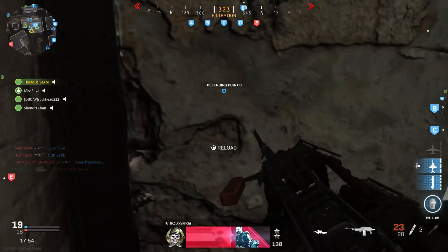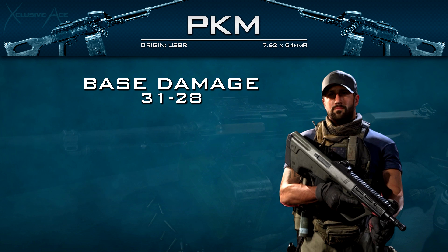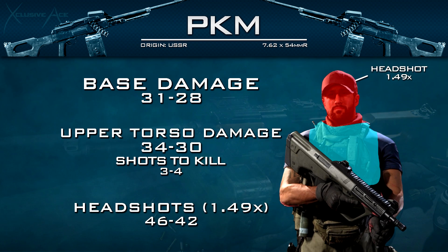Getting into damage, we've got a base damage profile of 31/28. However, the main damage profile we want to look at is our upper torso damage multiplier — keep in mind this doesn't apply to the stomach, this is upper torso only — and that damage is 34/30. So as long as you're hitting those upper torso multipliers, this is going to be a three to four shot kill. As for headshots, our multiplier is 1.49, which means we have a headshot damage profile of 46/42.